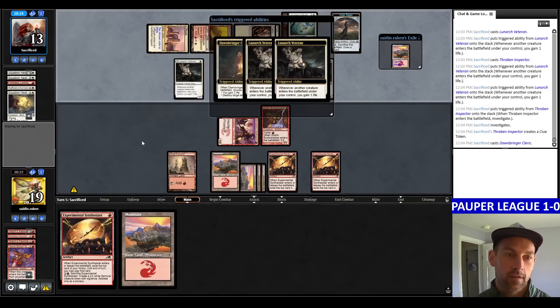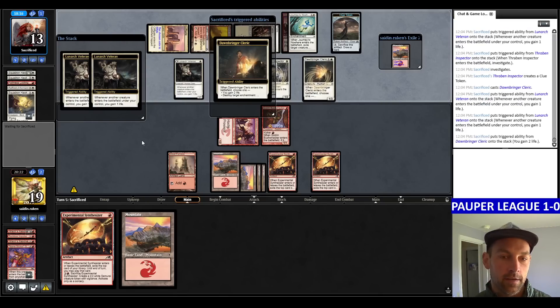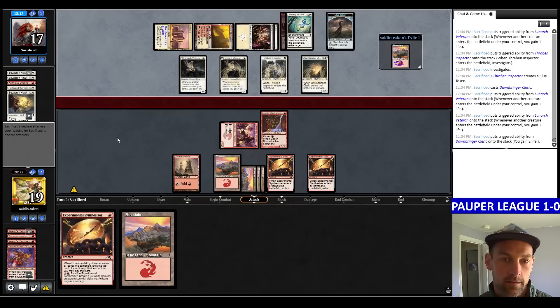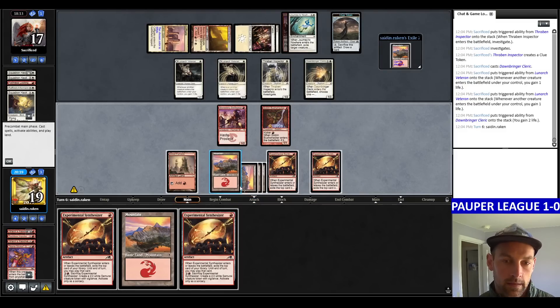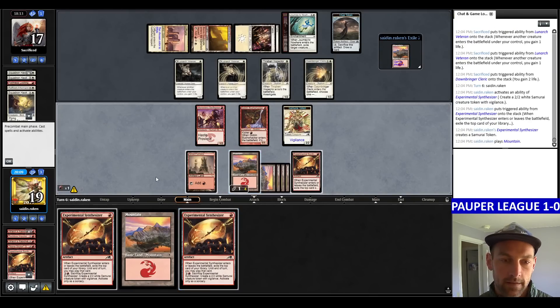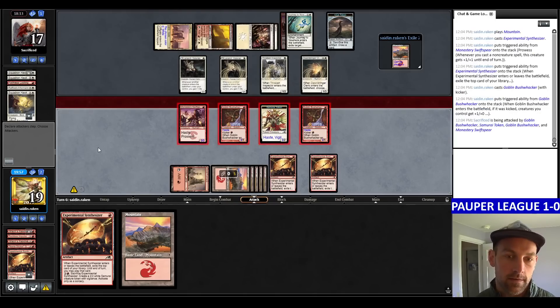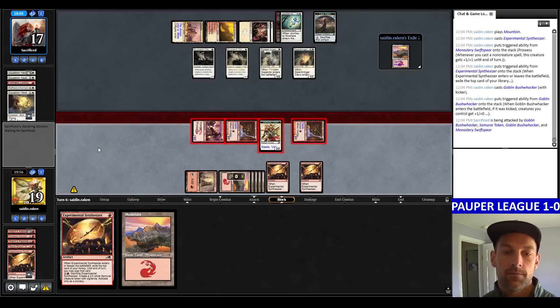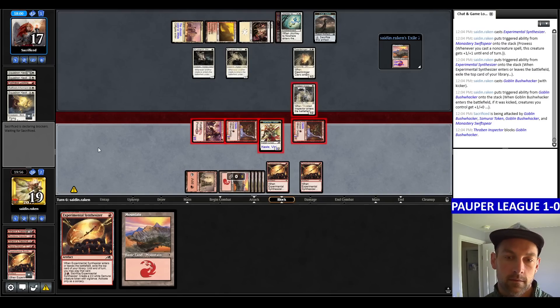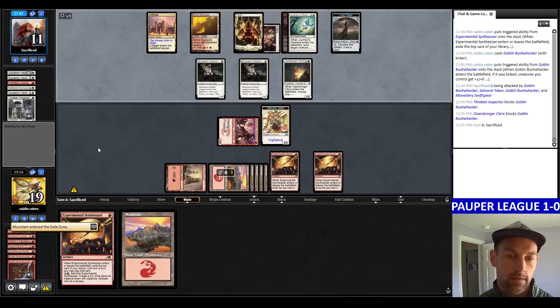Back to 13 life for them. Dawn Ringer Cleric gains more life — can we get through it? Maybe I should have brought in the Munitions. Opponent at 17, they can even attack us. Crack a Synthesizer — find another Mountain. Play a Synthesizer. I kick the Bushwhacker since we have to play it to use it at all. Send. They can eat one with their Cleric. This is 10 damage — they kill one with the Inspector, one with the Cleric. Take 6. But next turn we can add a creature to the board by cracking Synthesizers. Making some Samurais — will we go all the way?